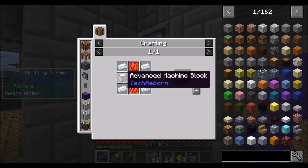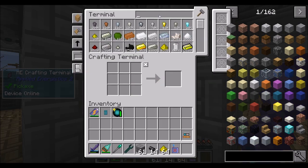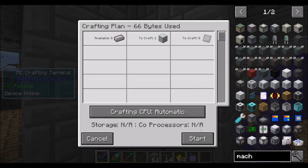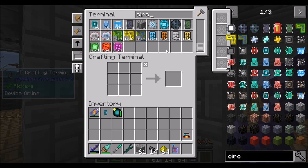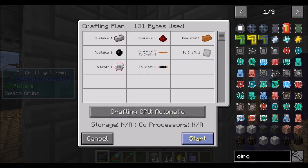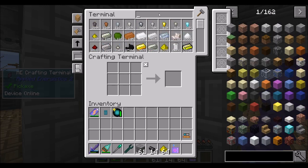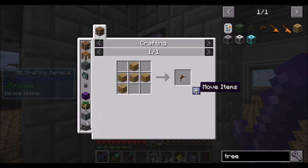Hello everyone, this is Direwolf20 and welcome to episode 67 of Direwolf20's Age of Engineering series. Today, working on stuff and things. I'm going to need a circuit, and boy, have I spent the last hour setting up autocrafting. It's insane how much autocrafting has to go into the next steps that we have to do. But it'll be worth it.